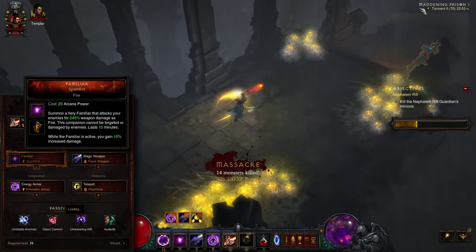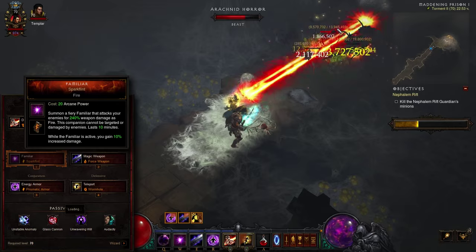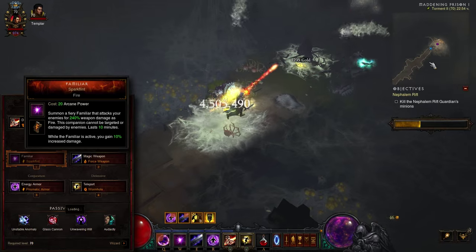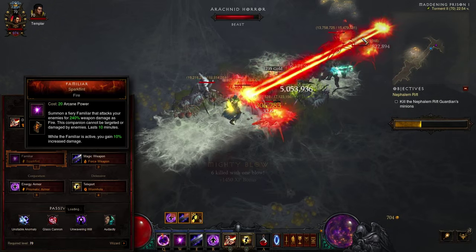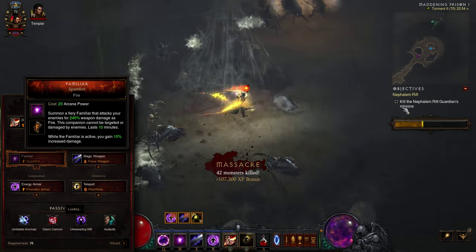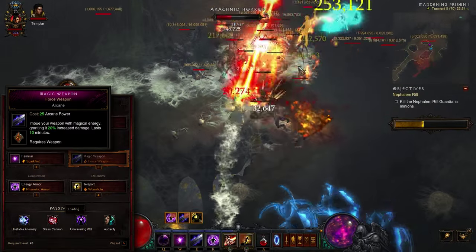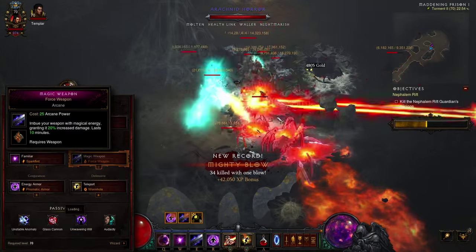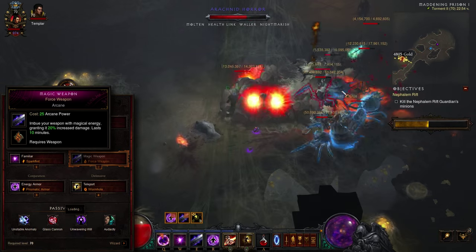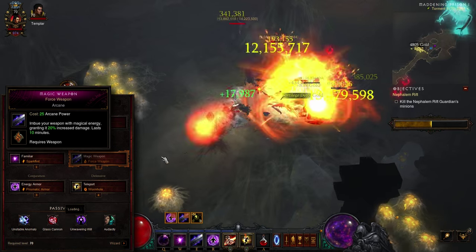Two passive damage buffs will take up active skill slots, and even though they will not bring exciting gameplay to the table, they will supplement your DPS when it lacks the most with a fresh character. The first buff is Familiar, which adds an autonomous but minor damage source in the form of a minion at your side, and will also add to your own damage through the Sparkling Rune. The second buff is Magic Weapon, amped to an impressive 20% increase with Force Weapon. Keep in mind that both buffs and your shield last for 10 minutes — the long duration is both a blessing and a curse, as you might neglect one falling off. Glance at your buff bar between rift runs and rebuff accordingly.